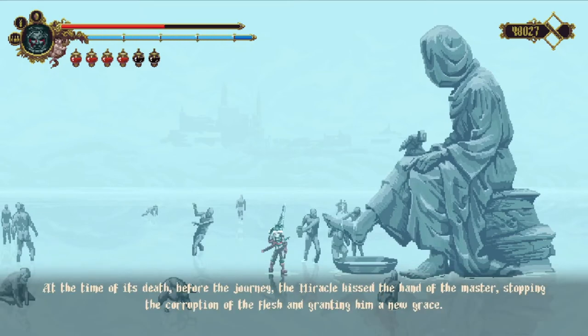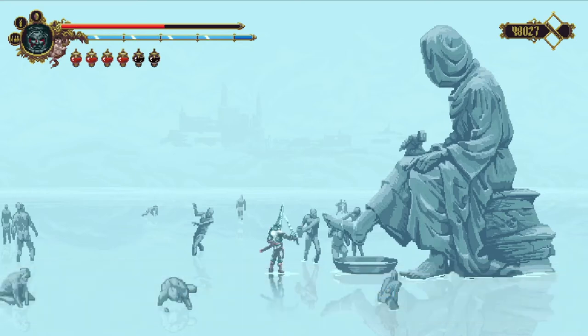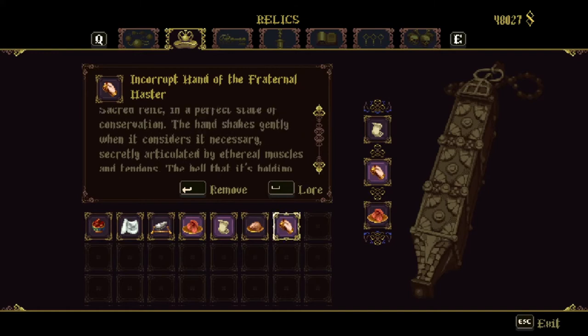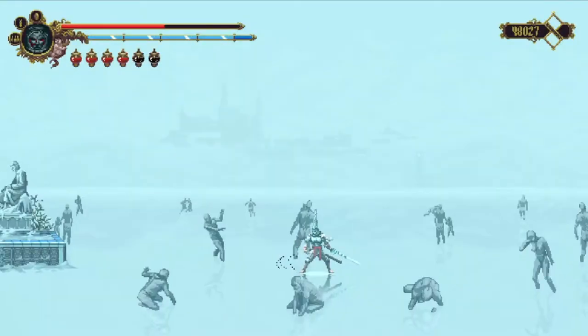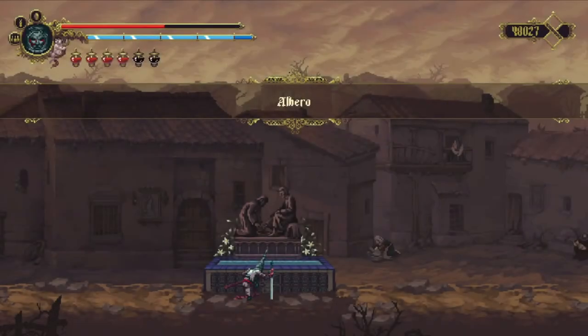'Skin and bones — at the time of its death, before the journey, the miracle kissed the hand of the master, stopping the corruption of the flesh and granting him a new grace. In the name of the high wills, I bless this relic — watch over it, for it is now pure and sacred.' So this sacred relic, in a perfect state of conservation, shakes gently when it considers it necessary — secretly articulated by ethereal muscles and tendons — and while holding it, warns the wearer of the nearby presence of a mystery. So it'll make a little noise whenever it sees an item you're gonna want.